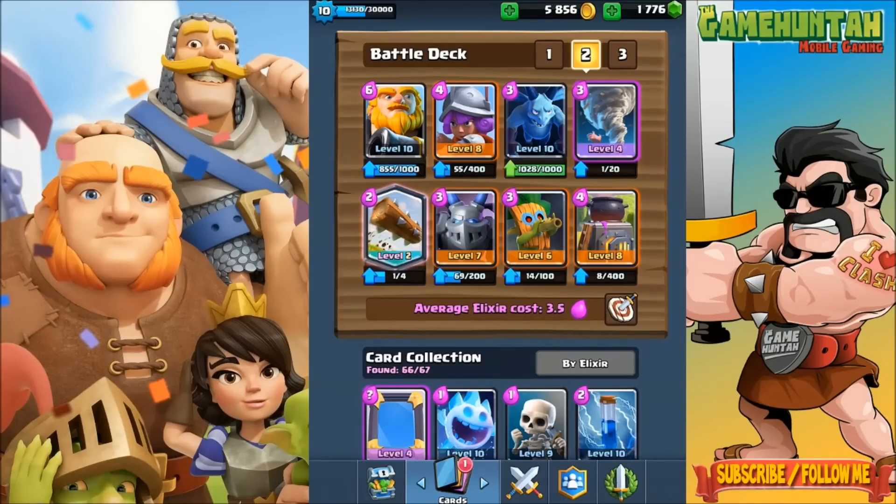I've been receiving a lot of messages from you fellas asking how we can use the Dart Goblin effectively. It's a really interesting card, but I think the most important attribute of the Dart Goblin is the range more than anything else. It dies extremely fast, but the range is amazing. For example, if we have the Royal Giant in front, you can definitely use the Dart Goblin as a bodyguard — it's a really cool combination. We deploy the Royal Giant, it gets close to the bridge, and then the Dart Goblin from distance takes care of any melee unit getting close to the Royal Giant.